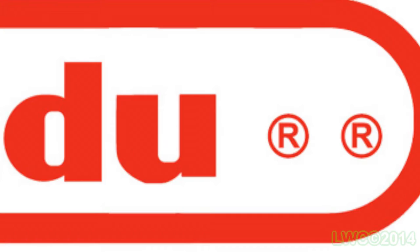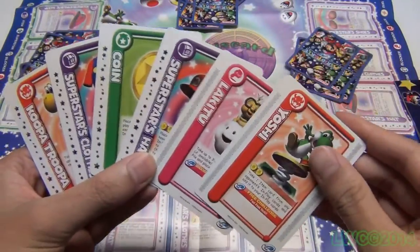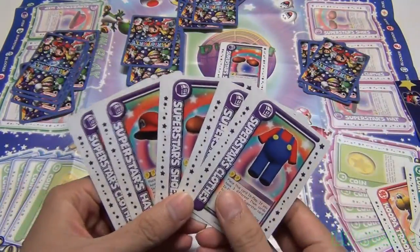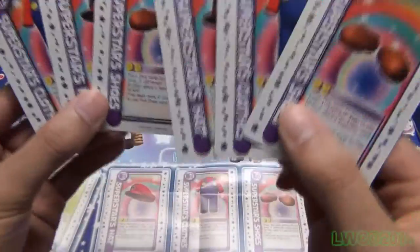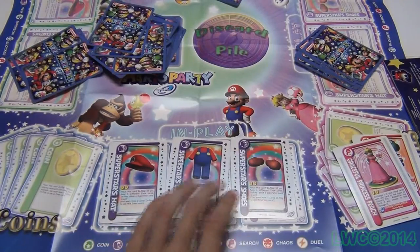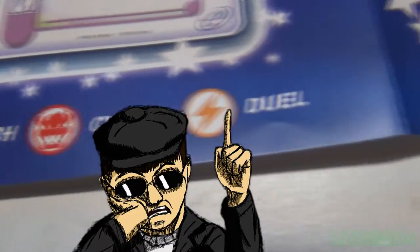During every turn, each player draws one card from the deck. The player can either choose to play a card from their hand if possible, or discard cards they can't play. If you somehow end up with less or more than five cards before and after your turn, something is wrong. After your turn it's the next player's turn, and the game keeps going until someone plays a superstar card that meets the winning requirements.